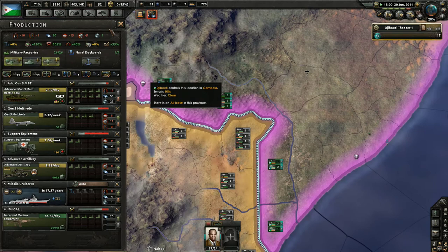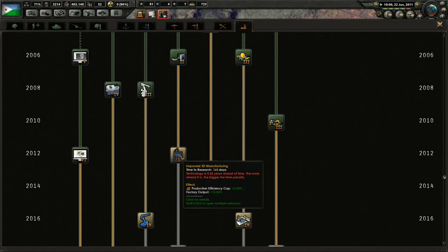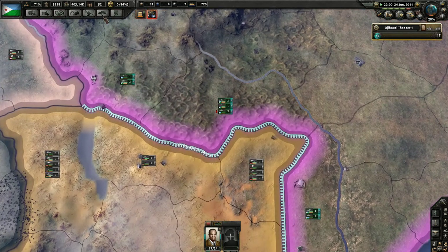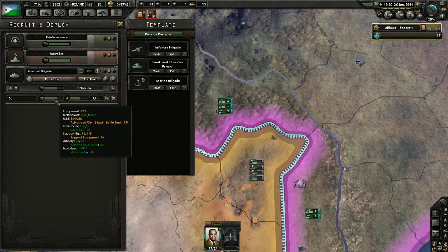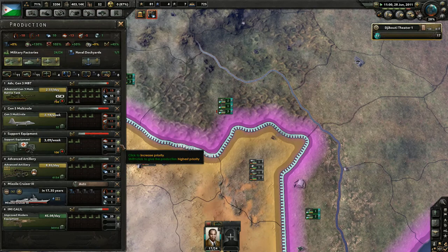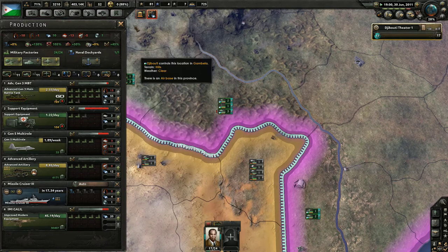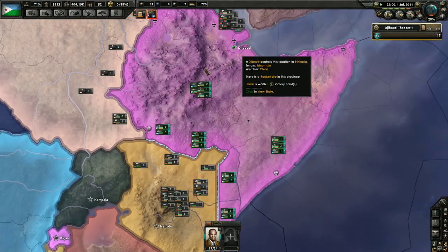Artillery does slow down your divisions, but although the divisions are being slowed down by the artillery, they're packing enough punch that it doesn't even matter. Our tanks are so fast that they make up the speed. One thing we do need to be concerned about right now is we need to increase our support equipment production, because by adding additional support companies to our divisions, we're going to need more of those in the long run.